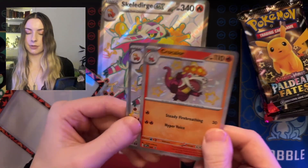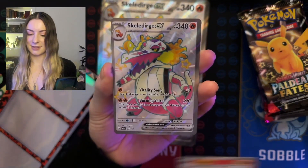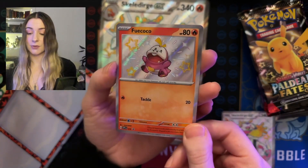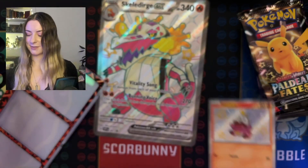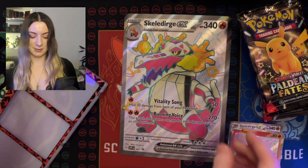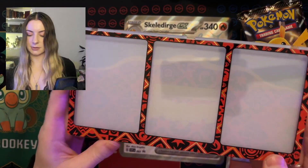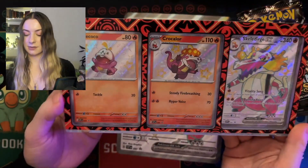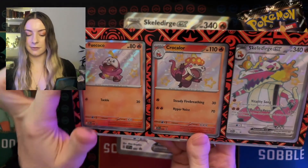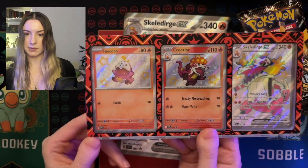The three promo cards: here is Cro-Calore as a shiny — that's so cute, I love it. Skeldridge — he's so cool. And Fucoco, who is just super cute. I mean, how could you not love that little face. And then we have the oversized promo of Skeldridge — that's so cool. I love the background for the shinies. And then we have this card protector — let's see how that looks. And there we have it, that is the collector card protector. I love the design, which is kind of the same design that's on the box, and it's just an awesome way to showcase those shiny cards.